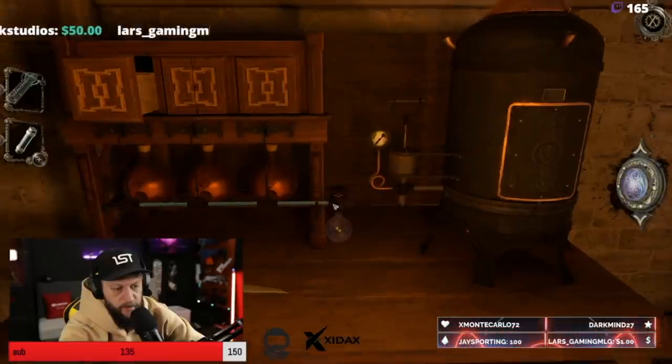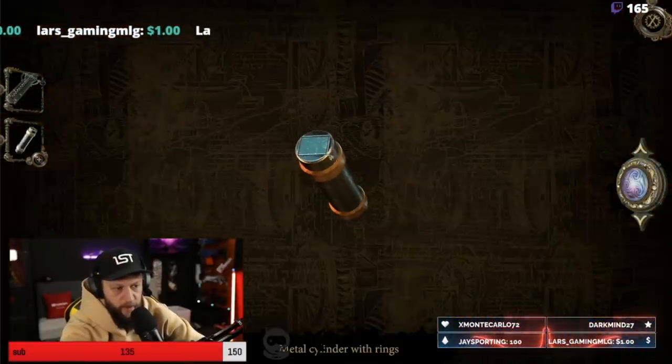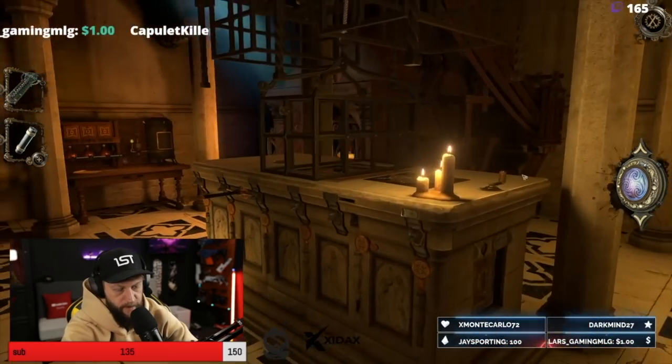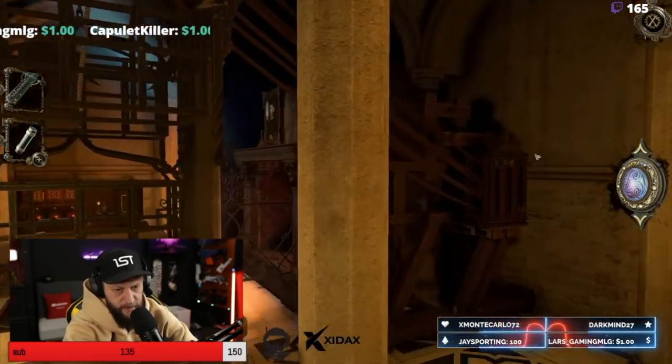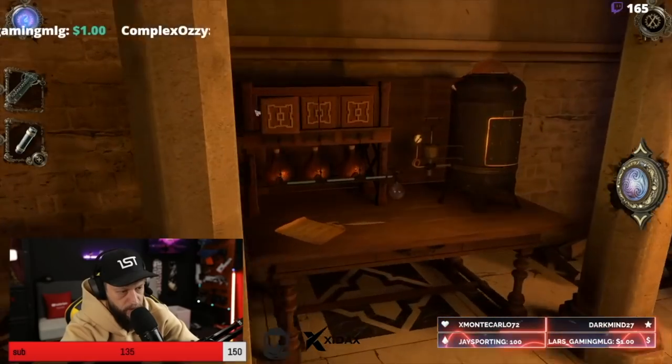Hot dang, baby. Could this be the tool that goes in here? We open her up — there's no way to open her up. This is just part of a tool. Do we have all the cylinders for this thing? Drawer open to the left of the color puzzle — did it? Oh, you're right!